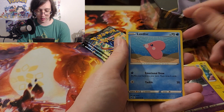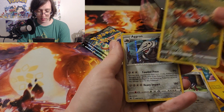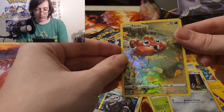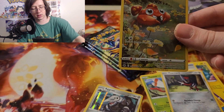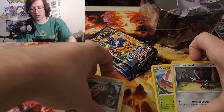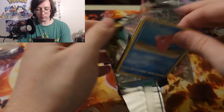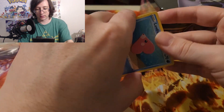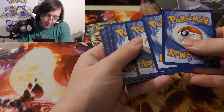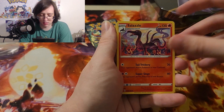Girafarig, Exeggcute, a disk of love, Nidoran female, Paris — nice little Paras, and an Aggron! I think this might be the first time I've gotten this character rare. I don't know which ones I've got — I think I've got like three others, I don't think I've got the Pikachu. It looks like it was just that one tin that had those couple of bad cards, and they were commons or uncommons anyway, so it's not a big deal.